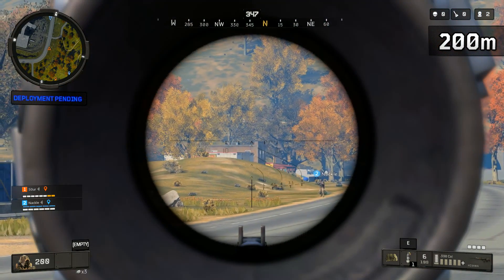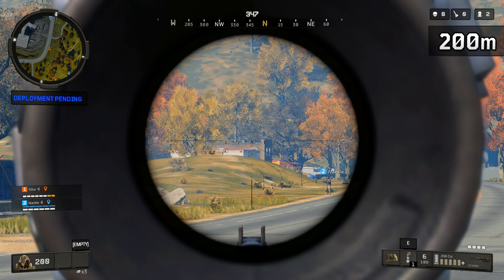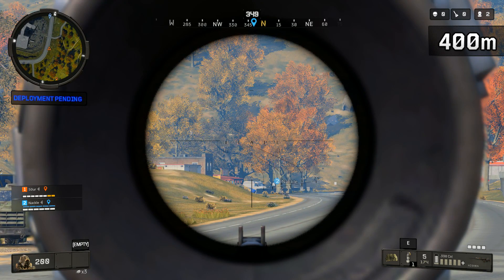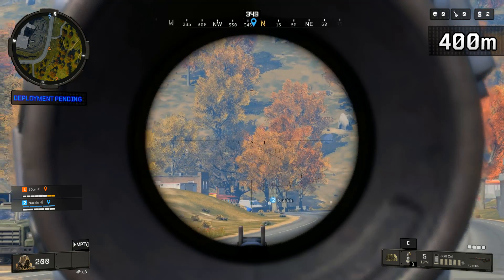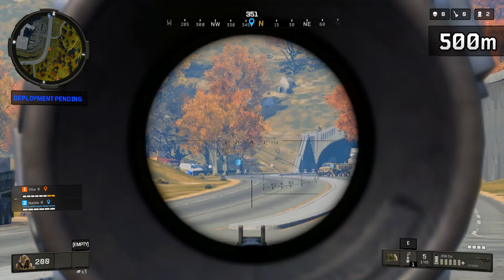Then there's the Koshka scope, which is many people's least favorite. It does block a lot of your screen, but it has my favorite rangefinder - a curved line ranging from 250 to 500 meters that can make it easier to tell how far someone is if they're not right at a round number.